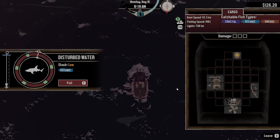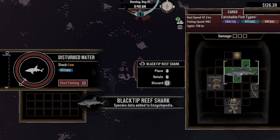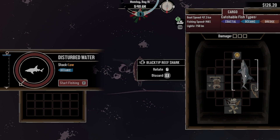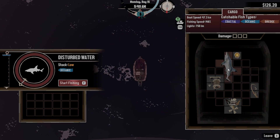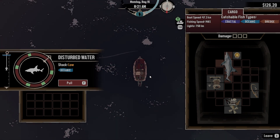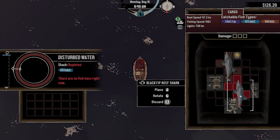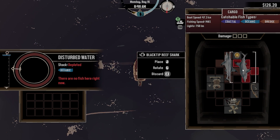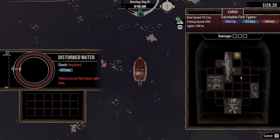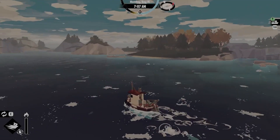Let's see if we can get this. We got a blacktip reef shark! Nice. Do we think we can trip another one? I wonder how much these bad boys sell for. I don't think I can fit this one — we're going to have to discard it unfortunately. I cannot wait until we can increase our hull because the size is killing me.